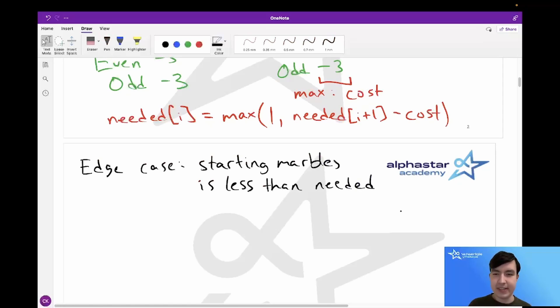There's one edge case: if we start with fewer marbles than the needed amount for round 1, it's immediately impossible to win, so we output -1.